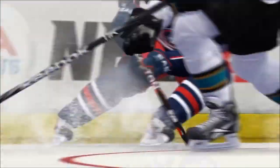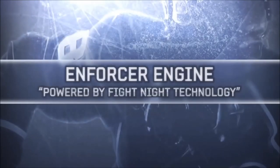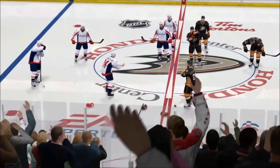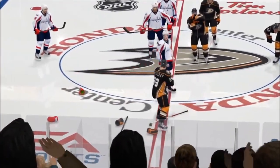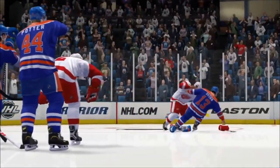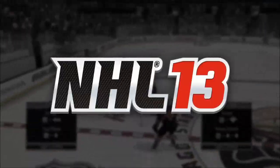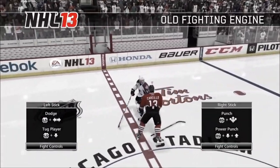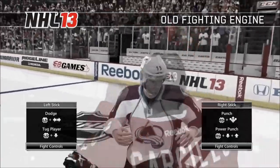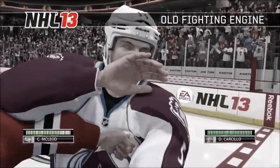A great hockey game has the perfect balance of speed, skill, and aggression. The all-new Enforcer Engine in NHL 14 will capture that aggression, producing real heat-of-the-moment fights powered by Fight Night technology. You'll feel every second of the action, so if you break the code of hockey, you'd better be ready to respond. Unchanged since NHL 10, our old fighting system felt like a first-person minigame. Fights were manually started and you were taken out of the gameplay experience, leaving only the two fighters at center ice to square off.